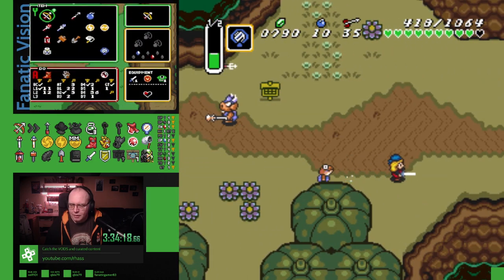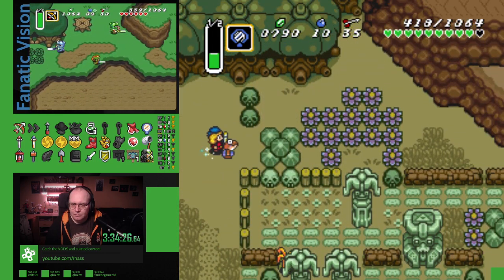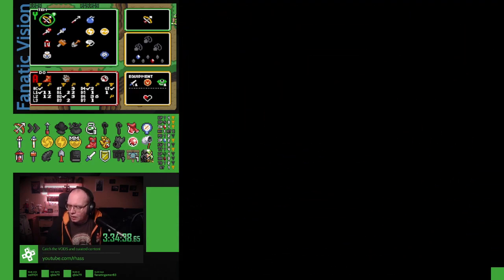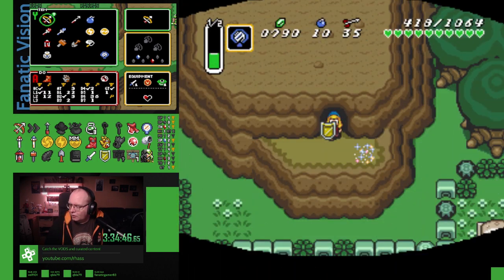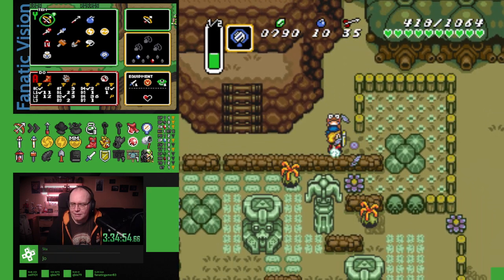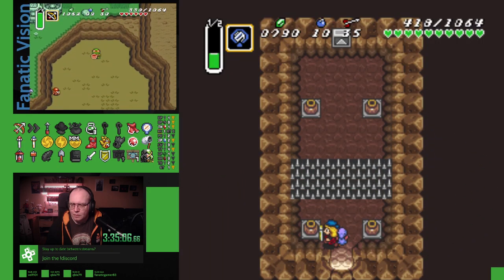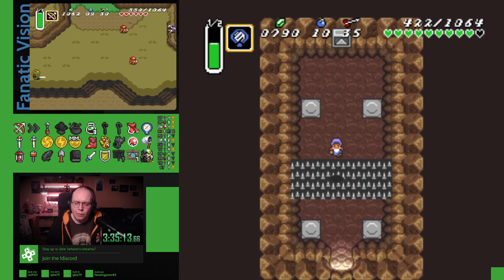Do you remember which Hyrule Castle entrance I could get the gold gloves in? Yes — the one that's marked with the princess. Sorry, the one next to Thieves Town, under the rock. That is Sanctuary. Oh, by Ice Rod Cave. Because the Sanctuary room is in Aga Tower.